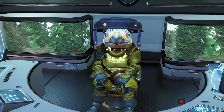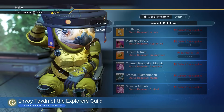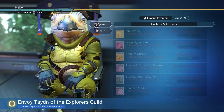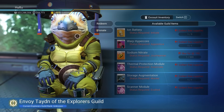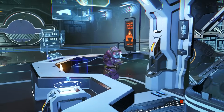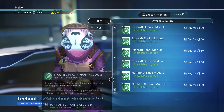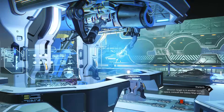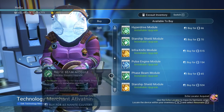So let's see what is going on here. We can actually donate stuff for the guild right here to increase our standing — we can donate items or get items here if we want. We got the Exocraft upgrade right here, and we got the Ship Research upgrade right here. So that's their new location.